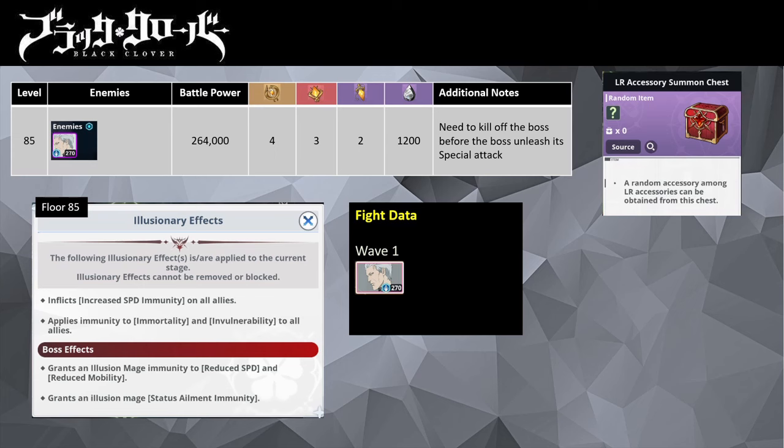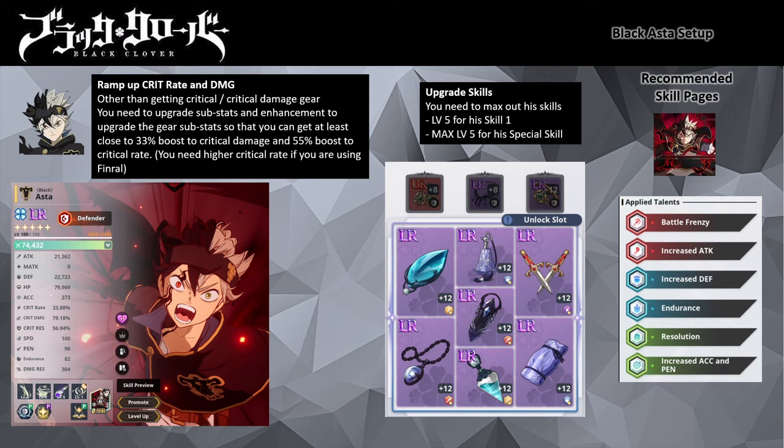Let me talk a bit about Black Asta's gear and setup. The real preparation for this run involves ramping up Asta's battle power. For gear sets: 1 small attack piece and defense piece from the Great Merchants Collection set, 1 from the Secret of Deep Sea set, and 1 from the Ominous Gear set. The last piece can be any LR defense piece. All gears need to be at LR plus 12, enchanted with critical rate, critical damage, and critical resistance. You will need higher critical rate if you are using Finral instead of Sally for your critical rate buff support.